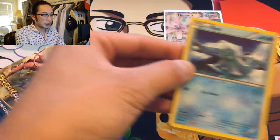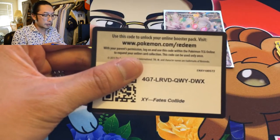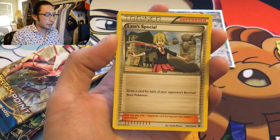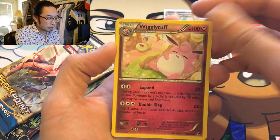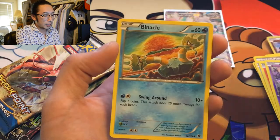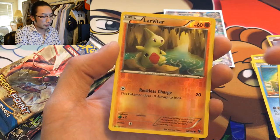That's okay. Fates Collide — oh, it's green! Fates Collide, why do you do this to me? Last card is special. She's a cutie — Wigglytuff taking a little nap. Audino, Audino Spirit Link, Fennekin, Binacle, Meowth — reverse holo Larvitar. Who doesn't like Larvitar? That looks amazing!